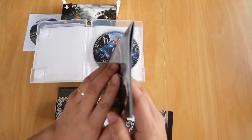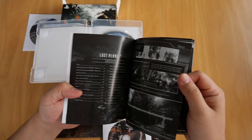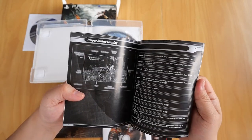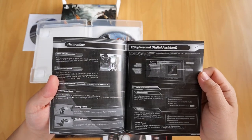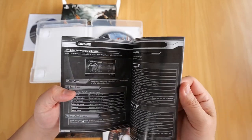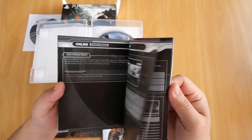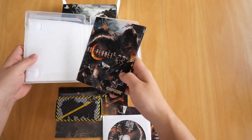There is the booklet — nice and thick. It covers the story, controls, starting the game, player status display, anchoring, thermal energy, harmonizer, the PDA, and everything you need to know about playing the game, including online. Online wasn't the best — I think back then there were not a lot of people playing the game, so I didn't play a lot of it online.